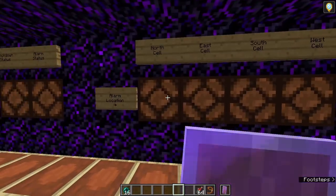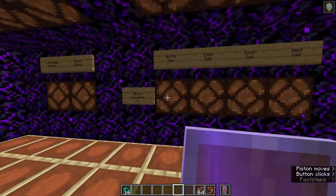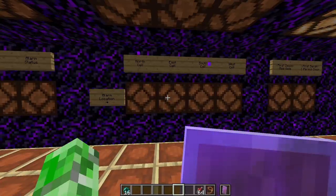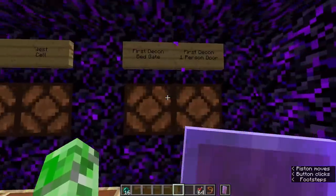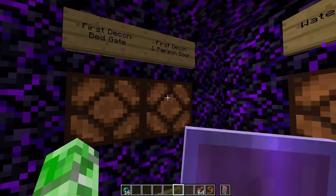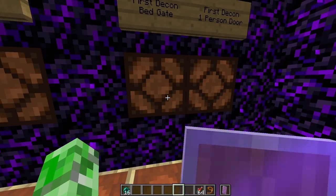Next, we have lights for the cells — north, east, south, and west in that order from left to right. If a light stays on after you press the unlock and just flashes, that means somebody's trying to put another light into the backup respawn area, so you have to go check that out, probably kill them, and take any stuff they had. To the right of that is the lights for the first decon bedgate and the first decon one-person door. If somebody tries to sneak in with two people, this light will turn on and it'll kill them and trigger lockdown. If somebody tries to smuggle or replace TNT in the bedgate, this light will turn on and trigger lockdown as well.